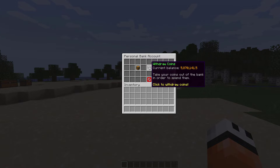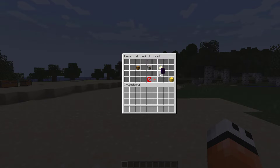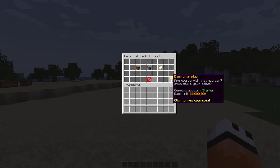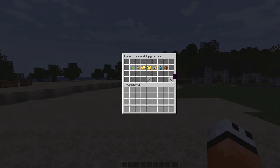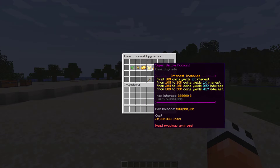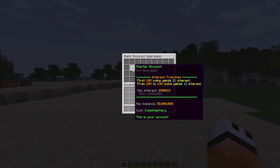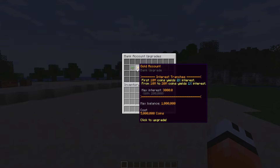Here we can withdraw any amount we want, and we'll look at that in a second. It also shows your previous transactions - you can see I've been messing around with this adding random amounts. Down here on the bottom right we have bank upgrades. If we click this you can see there are a few different accounts with different perks. This is the one you get for free - for the first 10 million you get 2% interest, and 10 to 15 million you get 1%. If we go to the next one it is slightly improved.